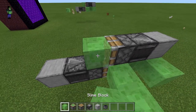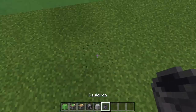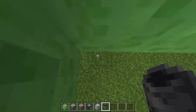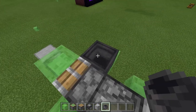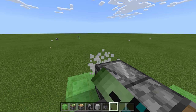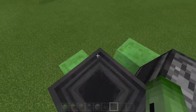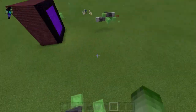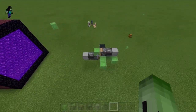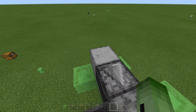For the final touch, place a slime block there. You can also place a cauldron here — it's not necessary, but it keeps you in place. And that's it! Here's one I made earlier. I'll see you guys next time.